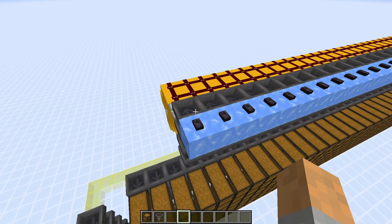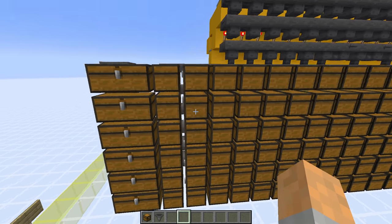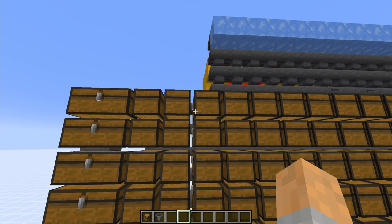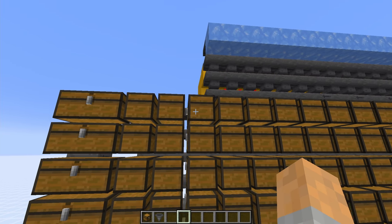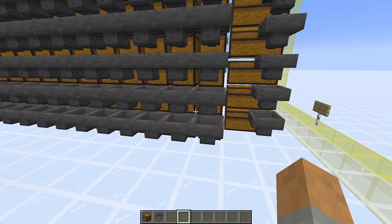Once you've programmed all of your item filters, come around to the very end here and now we're going to add some more storage. We need to add three more columns of double chests in the same fashion we did before — these three here, one, two, and three, all have hoppers just pointing to the back of them. And then next to those, add another six double chests, this time facing this way. On the right-hand side of them, add hoppers going into the back of those as well.